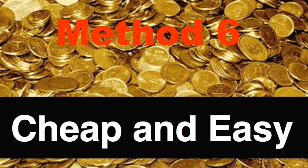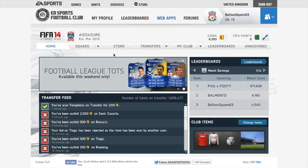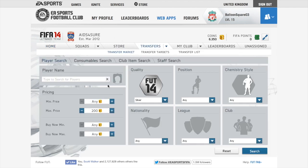Hi guys, today I'm going to be bringing you another episode of my series 'Cheap and Easy.' I believe we're on the sixth method now, so we're getting quite far into the series. Today's method is all about silver players, so to do this method you need to go on the transfer market on the web app.